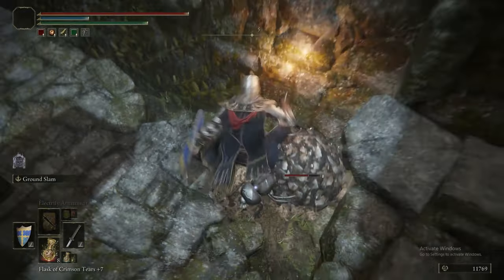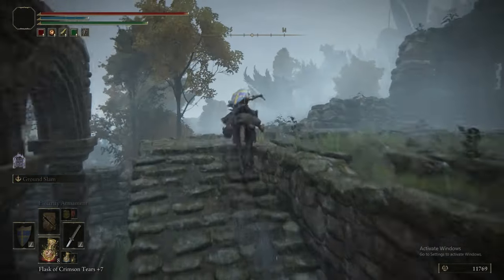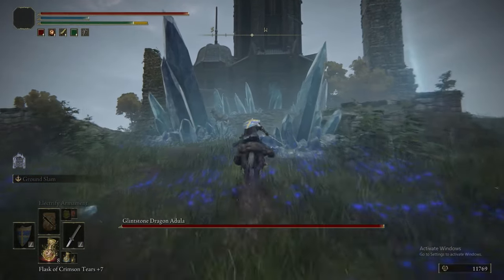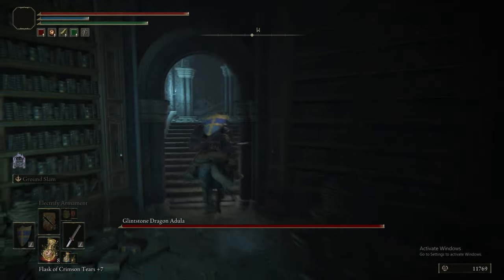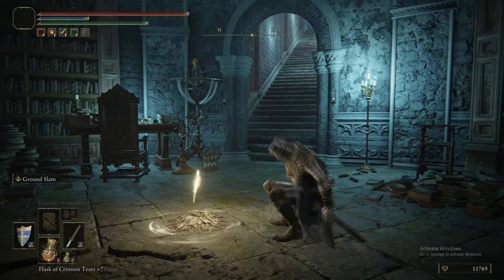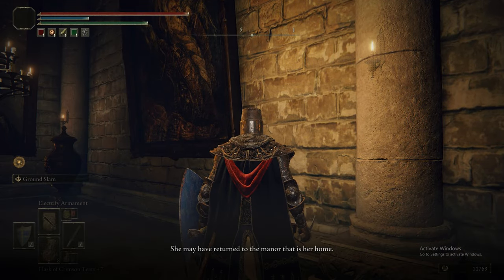On the way there, there's a scarab which drops Chilling Mist — I should probably have just Ground Slammed it. There's also a dragon we're not fighting — you can't actually kill it here; if you do enough damage it flies away. You can ride Torrent all the way through this area. We grab the grace and head up to the top where Ranni is. We quickly head back to Roundtable Hold to talk to Roger about the Night of the Black Knives — he tells you it was Ranni's doing. I don't think this is technically required, but the guidebook mentioned it.